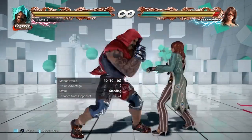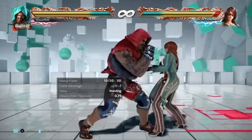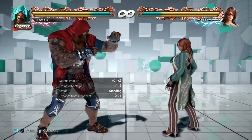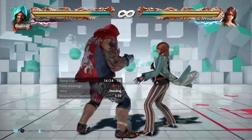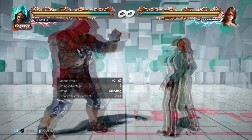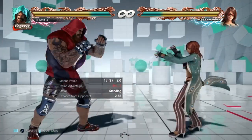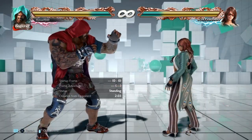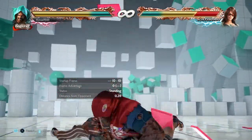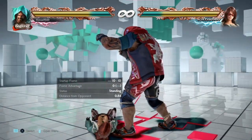In all these cases people can duck, backdash or sidestep. To cover some of those options we can use back plus 4 and DB2 — these come out in 14 and 16 frames and they're both safe mids. What's also a good anti-duck tool is D24. Both parts are safe, and on hit it's plus seven and plus five, so this string itself can set up the Jackhammer.